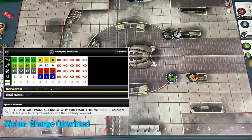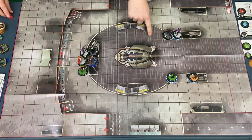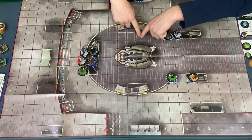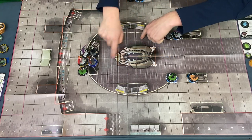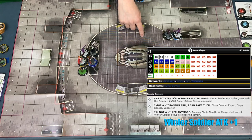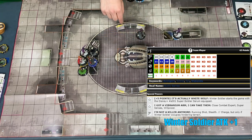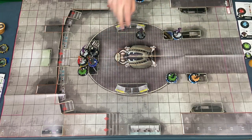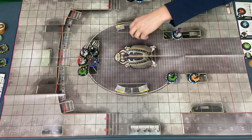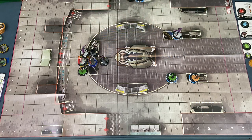My turn. Leadership doesn't matter — no one's adjacent to anyone that can use them. We're going to perplex up Bucky's attack value. We're going to TK him to here — 1, 2, 3, 4. Charge. Wait a second. Charging Ultron to there. 12 on a 19 — you've got no problem on this.